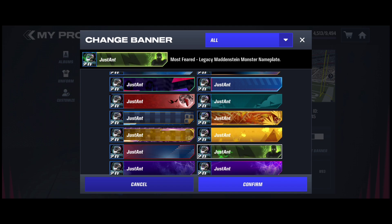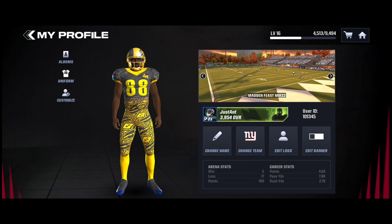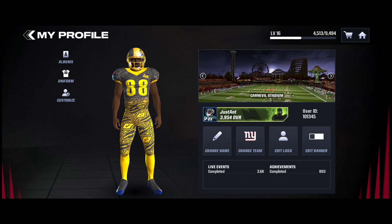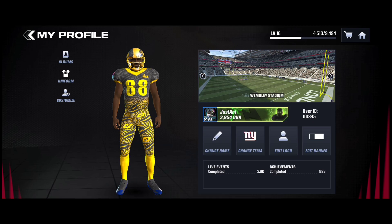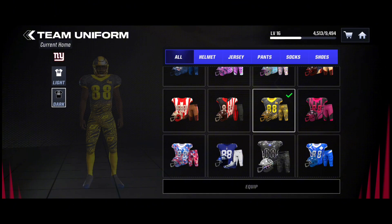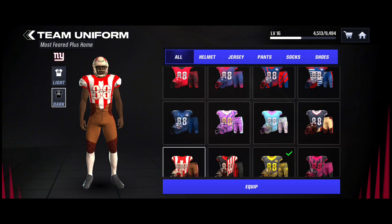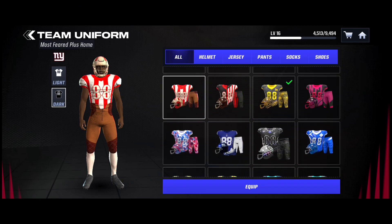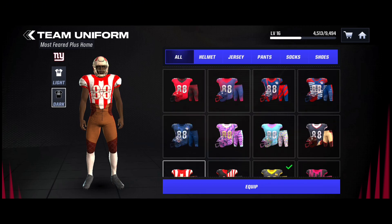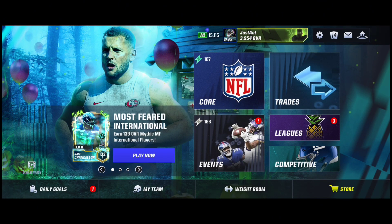Get your animated banners with the most feared vanity coins, get your stadiums. I don't recommend the uniforms, but you can get them if you want. You can see all the stadiums I got right here — look at that for the fear carnival. Uniforms, just to show you, I already have these so I didn't even need to get them. That's gonna do it — hopefully you guys enjoyed. Get your most feared vanity coins now. I'll catch you guys in the next one. Peace.